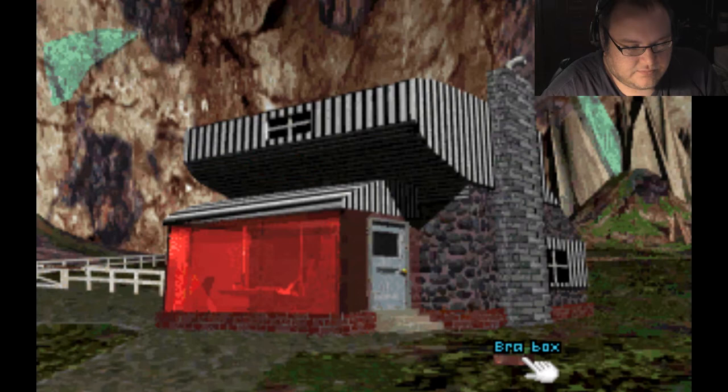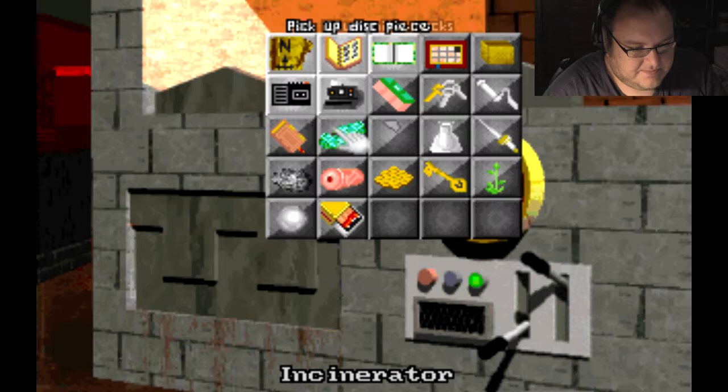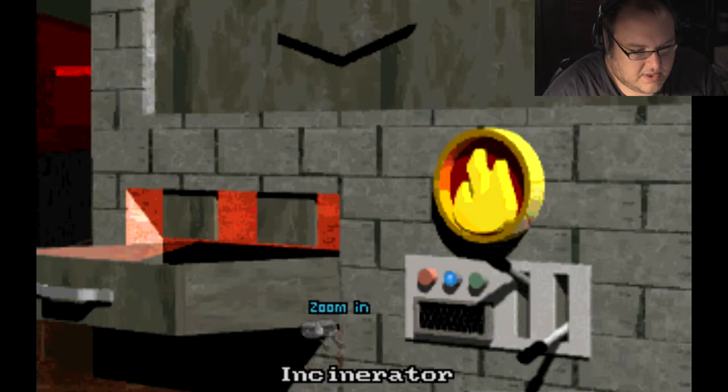So he's going to give you permission to take his bra box, which you need to then come over here back to town. I'm going to save my game because I always mess this up. You take the first lever, take the bra box and chuck it in, then open up this one and you have a hot wire, which you have to pour water on to cool down, then grab it, and somehow this piece of wire becomes the key to open the general store.